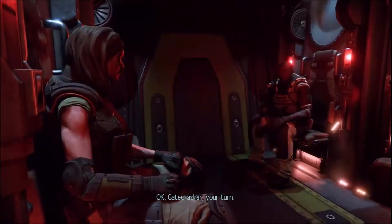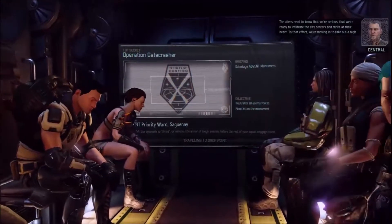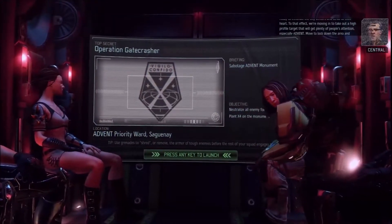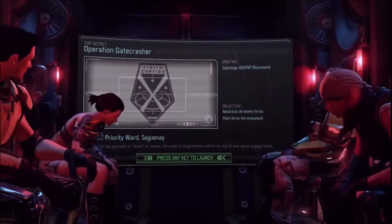Okay, Gatecrasher, your turn. The aliens need to know that we're serious - that we're ready to infiltrate the city centers and strike at their heart. We're moving in to take out a high-profile target that will get plenty of people's attention, especially Advent. Move to lock down the area and eliminate any security forces nearby. So the game said six - start with six soldiers.